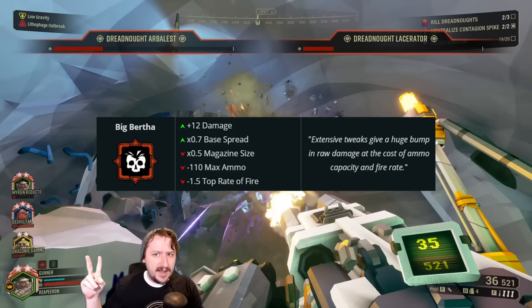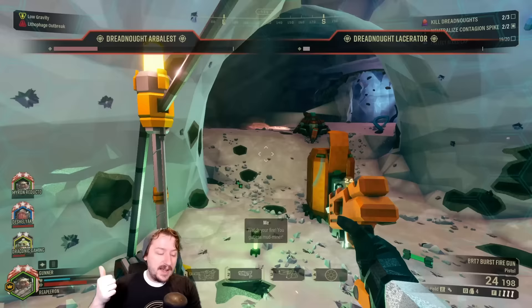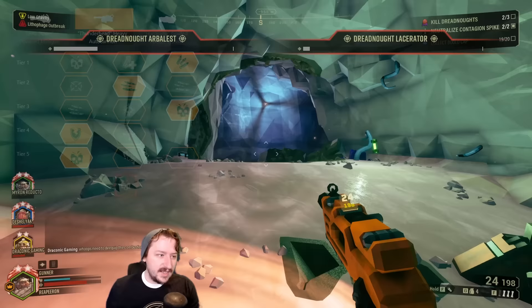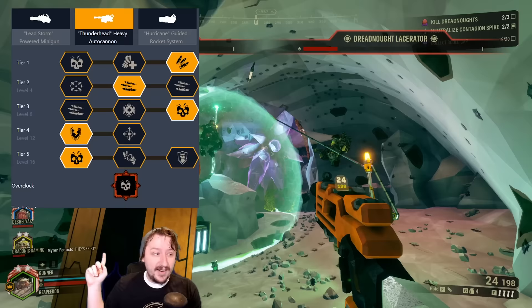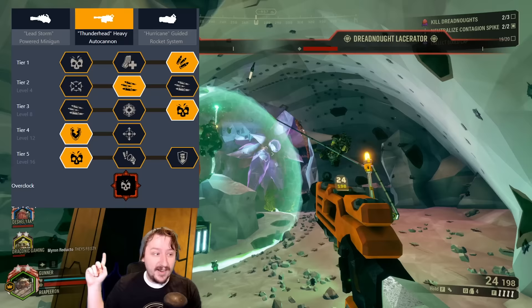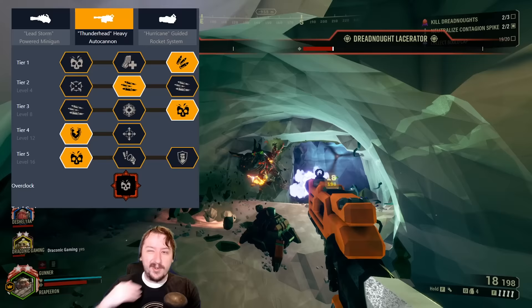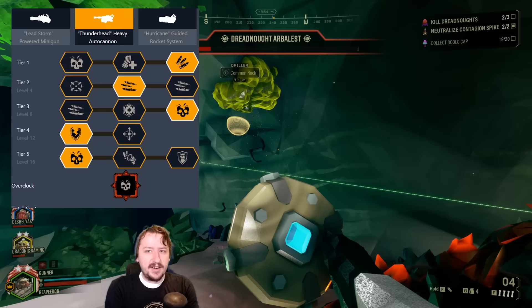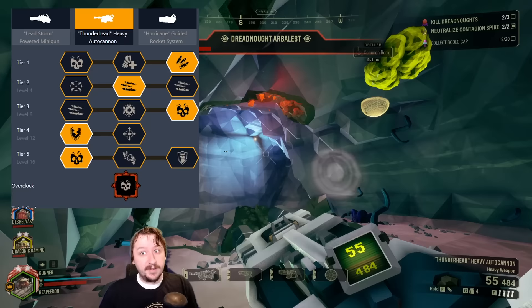For our final overclock, we have Big Bertha. Big Bertha gives us a lot more direct damage as well as reduced spread, which is really nice for hitting long range targets, but we do lose half our magazine size, 110 ammo, and our top rate of fire. I like to build it like this: extra ammo in Tier 1 to make up for the ammo loss — you could go magazine size or damage instead. Increased maximum rate of fire in Tier 2 to get back up to normal firing speed, increased direct damage in Tier 3, armor breaking in Tier 4, and more max damage at top rate of fire in Tier 5. This is just for hitting big things really hard, and it does that really well. It kills crowds pretty well too since it still has decent AoE, and it hits Grunts really hard on a direct hit.